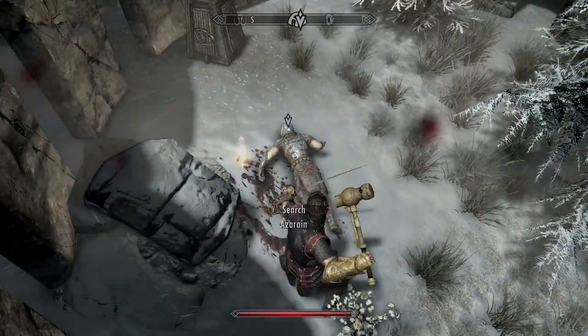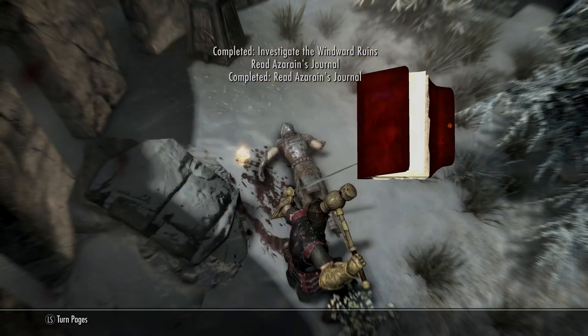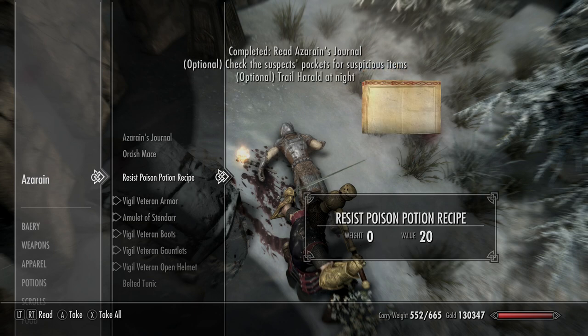There are actually four sets of armor in total. You've got the Veteran and the Enforcer sets, along with the Silver and the Corrupted. This particular body has a bunch of the Veteran stuff, but it may change depending on your character and radiance settings.